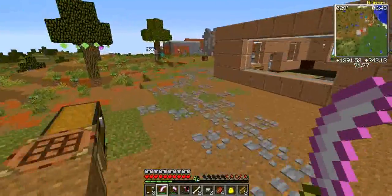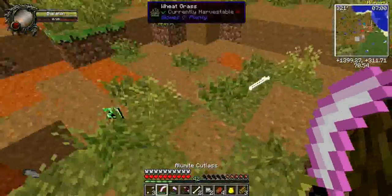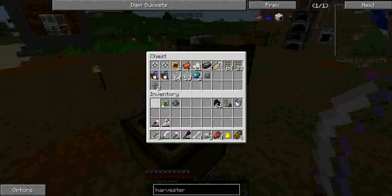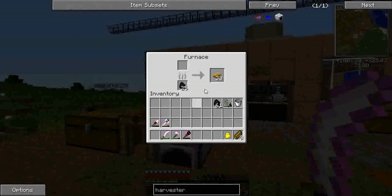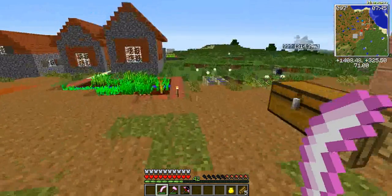We'll find the chest and throw some stuff away. There's another skeleton over there - at least we're not seeing any creepers, which is good. Got some bones which is really good, some arrows - because I still need to make a bow. There's rubber drops - you put it in a furnace and you get rubber bars, and you burn the rubber bars to get your plastic. A couple more pieces of toast.